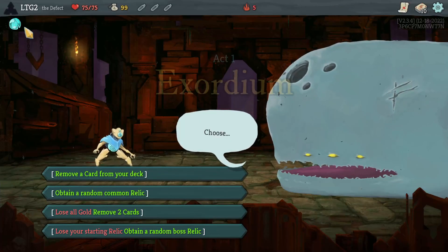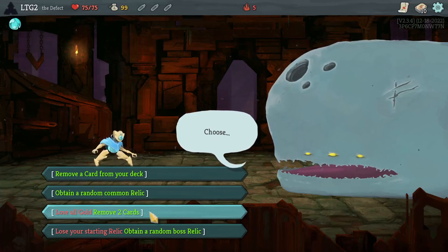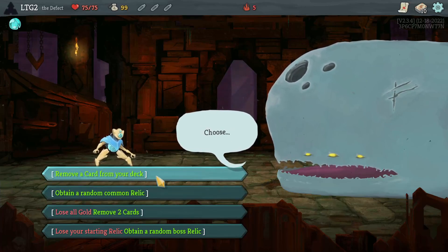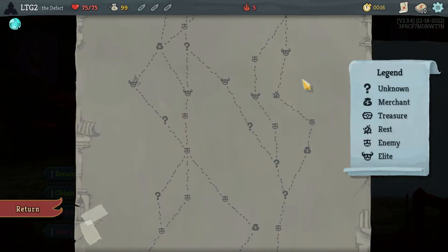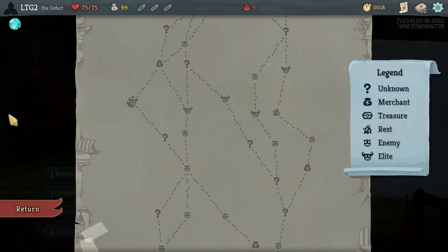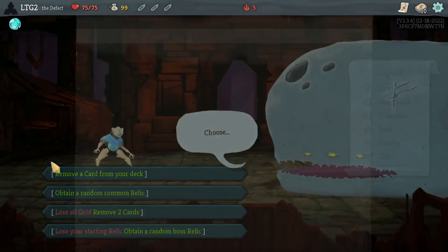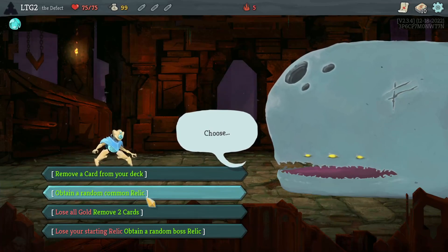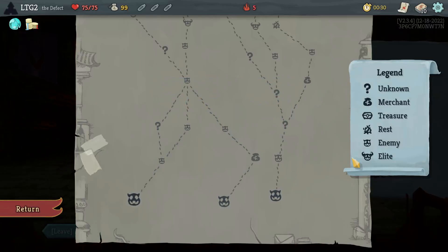Let's do this. No Pandora's — that's lame. Remove two cards, common relic, remove a card. We have to fight elites. Let's go with this one — War Paint. That's very defensive.